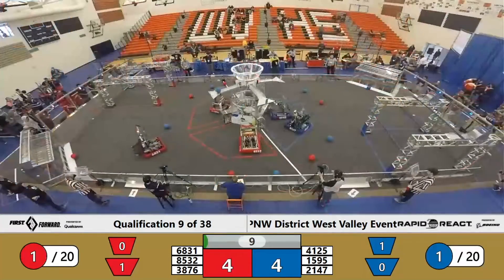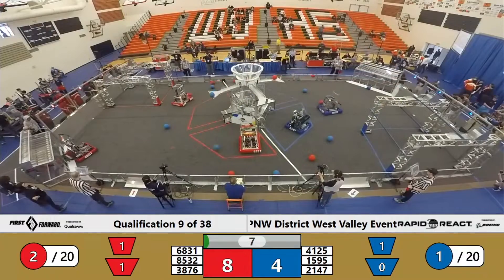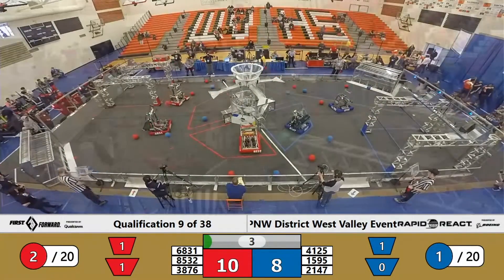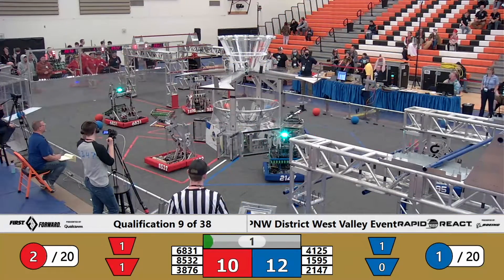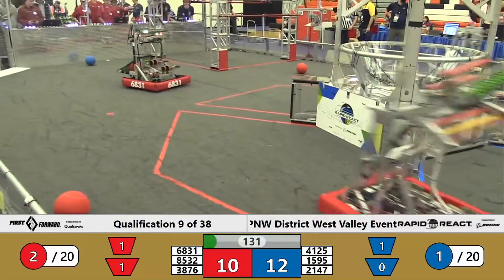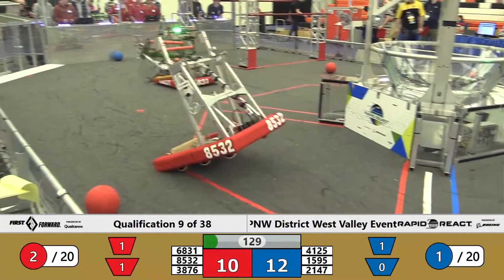Cargo into the upper hub for the Blue and Red Alliances, but just one each. Blue Human Player just wide with the shot. After calculating taxi scores, it's Blue Alliance with a 12-10 advantage.